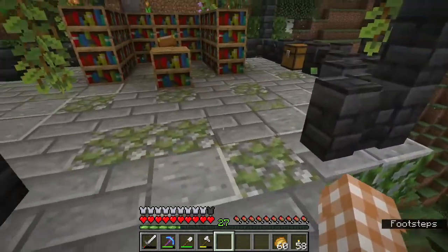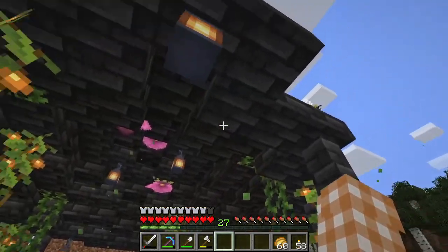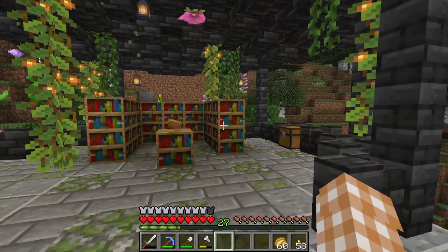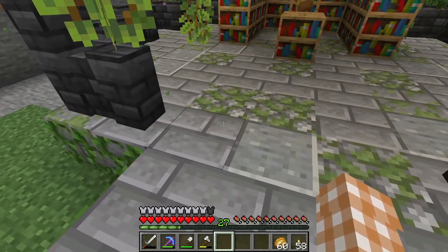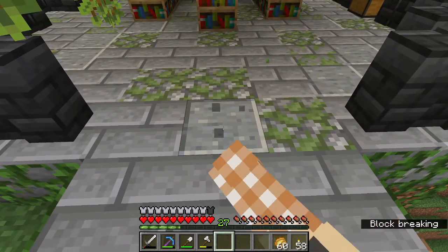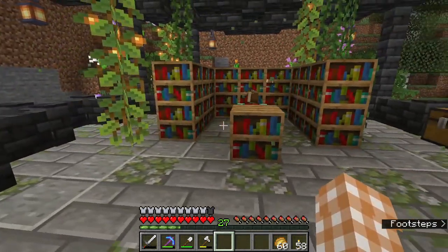So I really love it. I did have the floor as the blackstone bricks here, but I decided it was a little bit too dark so I just replaced it with some stone bricks, polished andesite, and then mossy cobblestone and mossy stone bricks as well.